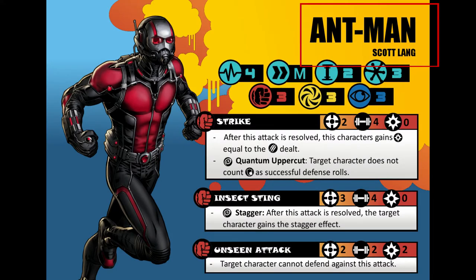Underneath his name is his alter ego, Scott Lang. Why this is important is because you can't have multiple of the same heroes or villains in a game unless they have different alter egos. So you couldn't play with multiple Peter Parkers, but you could have different Spider-Mans, like Miles or Gwen.